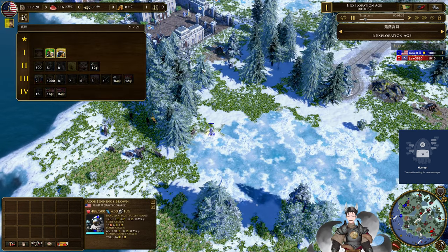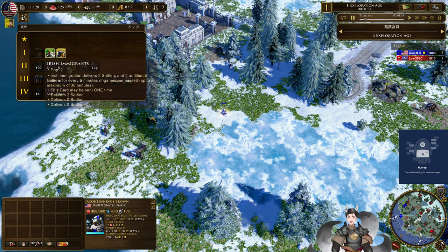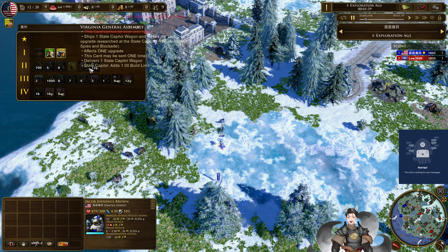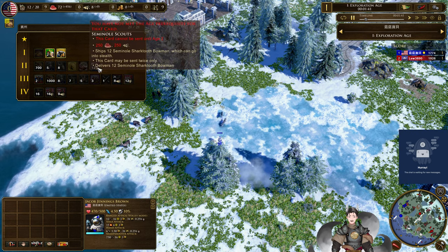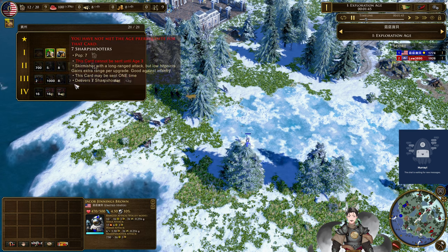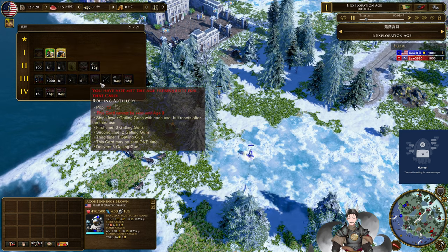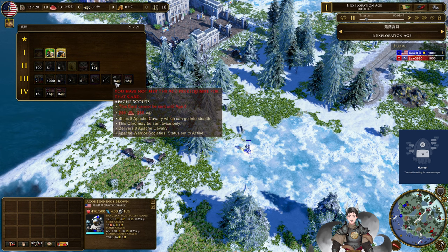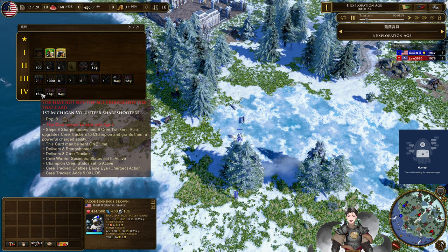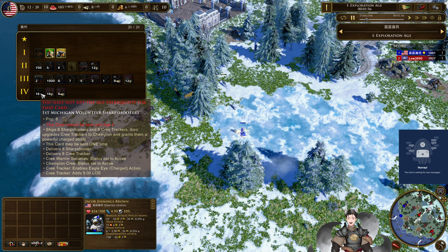We do now have decks selected for U.S. We do have Capitalism, Irish Immigrants, Dutch Immigrants, Wood, Regulars, State Militia, Hamilton Economics, Virginia General Assembly, Seminole Scouts, Russian American Company, Wood, Regulars, Carp Shooters, Carving Cavalry, Rolling Artillery, Fort, Apache Scouts, Polsky's Legion, and First Michigan Volunteer Sharpshooter.